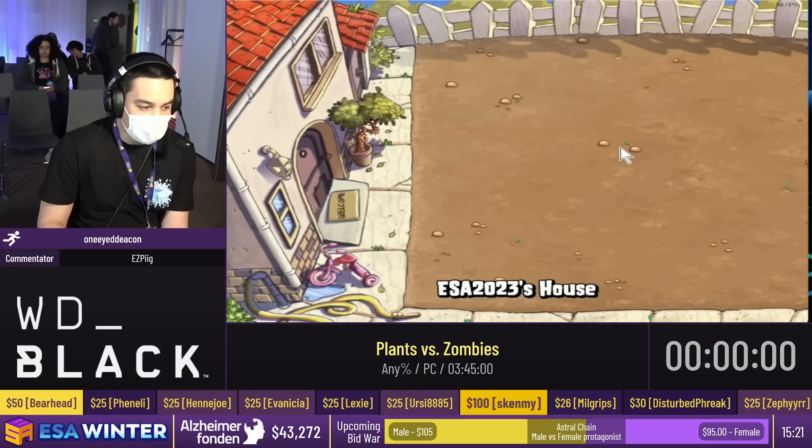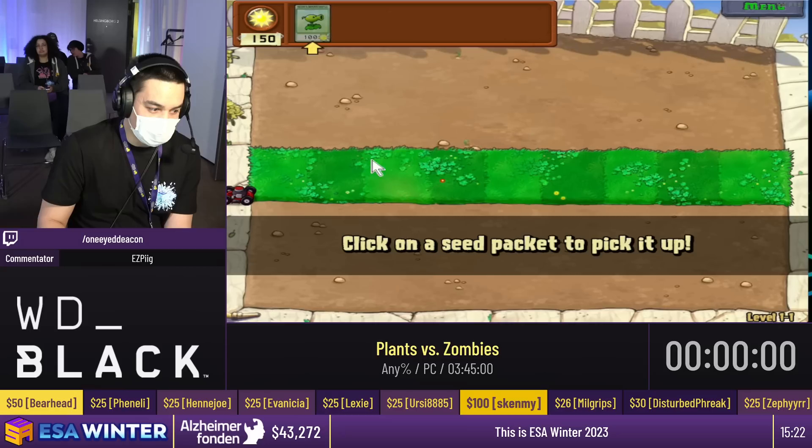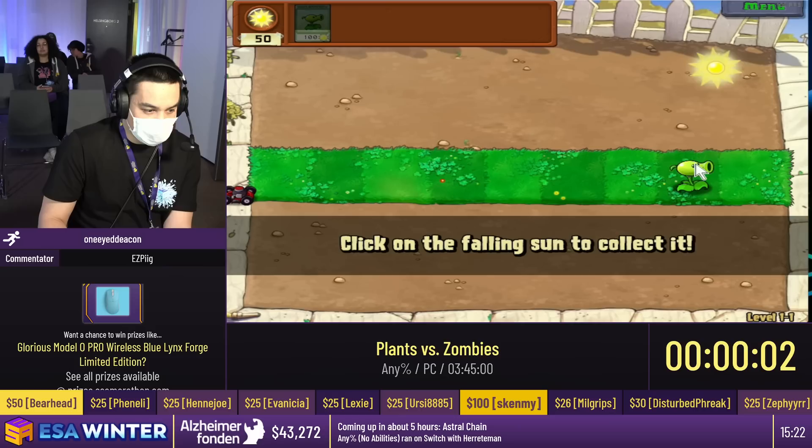The backstory for this game — the plot is really important. You are the owner of a house and there are zombies here that are trying to eat your brain. That's the story. We're going to be planting a lot of plants to stop the zombies from getting to our house. Each plant costs a certain amount of sun to plant. We start out with 150 sun every level. The first plant we have is the Peashooter — it fires a pea, a projectile at the zombie. The timing is going to start when I plant the first Peashooter. So when I say go: 3, 2, 1, go.